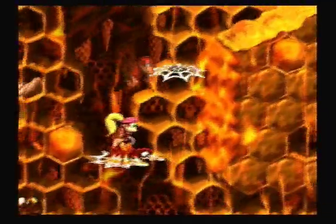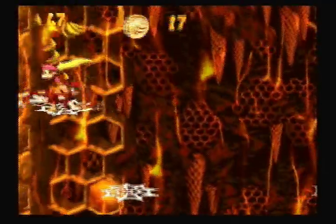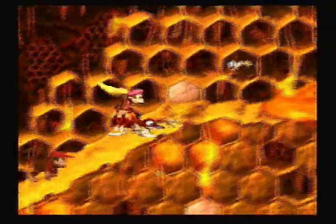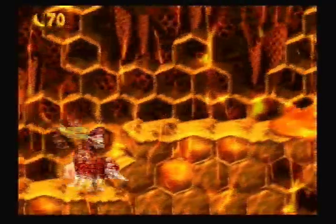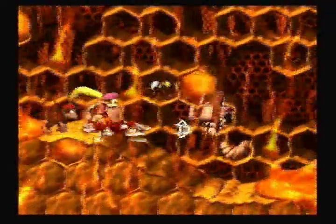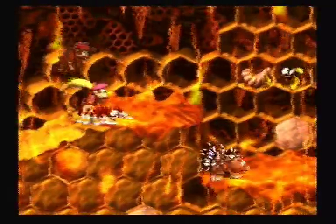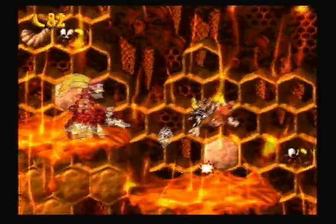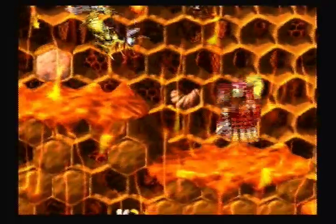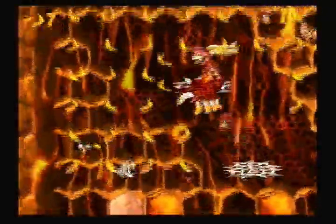And a Hero Coin — but that's later. Right now we can go up here and grab some Bananas and a Banana Coin. Make sure you don't lose Squidders in this level, by the way, because Squidders will run away really fast and it's really hard to reclaim him — especially since the level is so filled with enemies. Up here we find a bunch of Bananas and the Hero Coin right there.